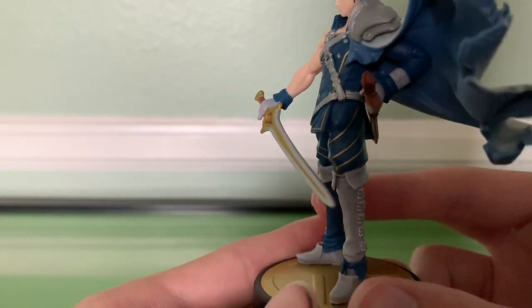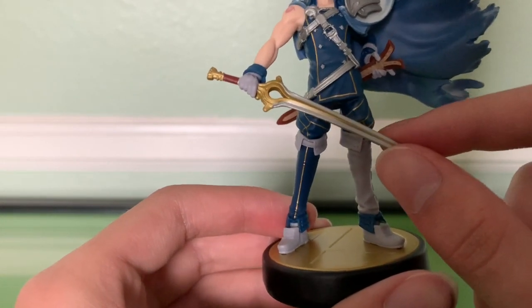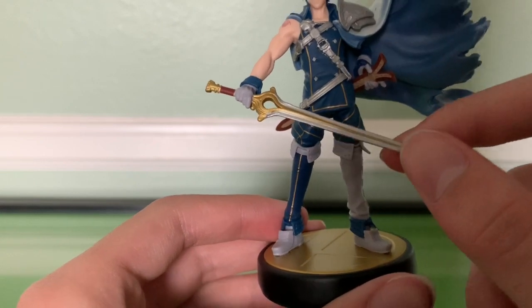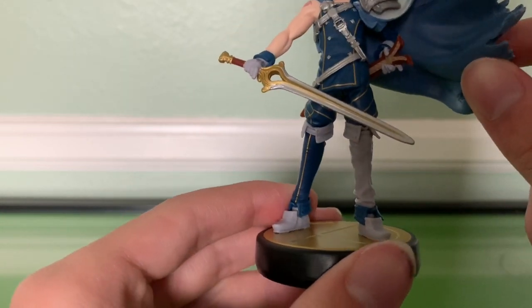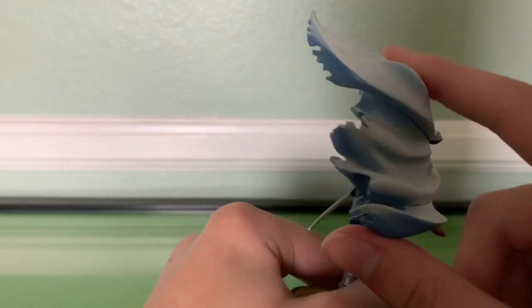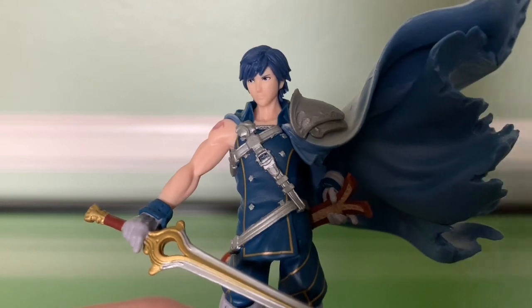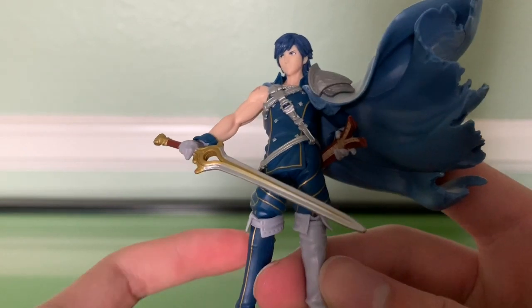Looking at him up close, you can see he is one of the amiibos with a lot of textures, but more or less visual textures. His sword, kind of like Marth's and Lucina's, is a bit bendy, so be careful with that if you decide you have to move it around. Surprisingly, his cape is pretty firm — it's actually really thick. Looking up close, you can make out a lot of facial features. His outfit, of course, looks like a Fire Emblem outfit.